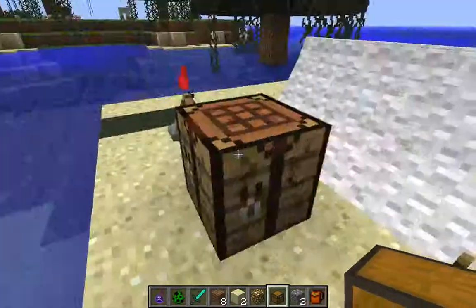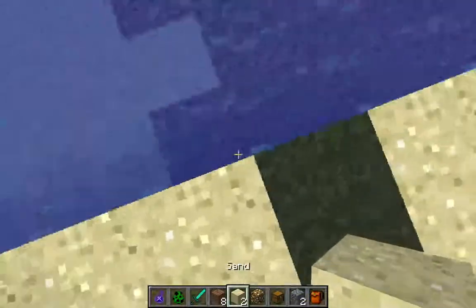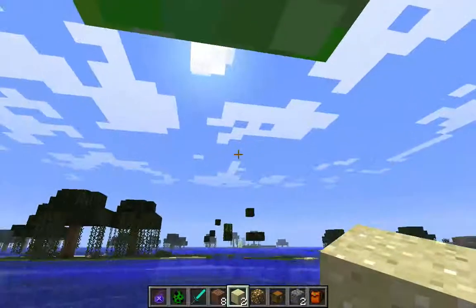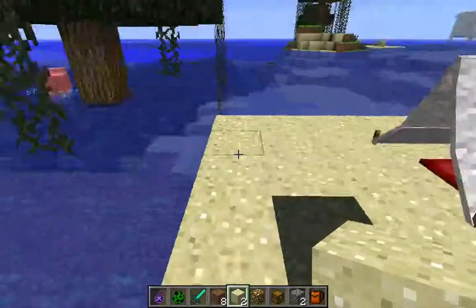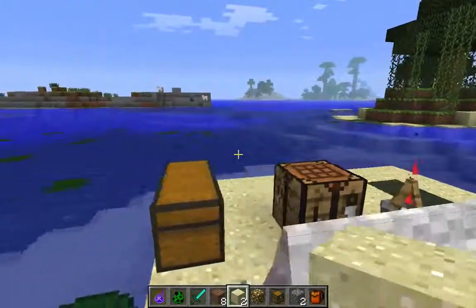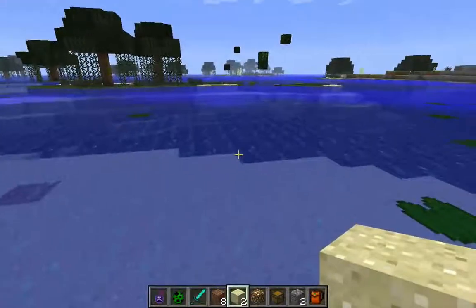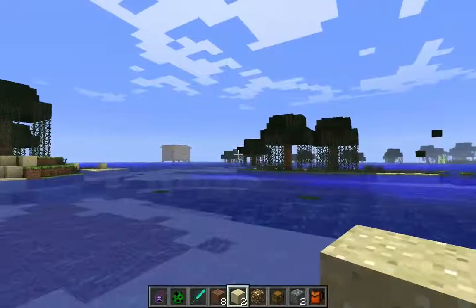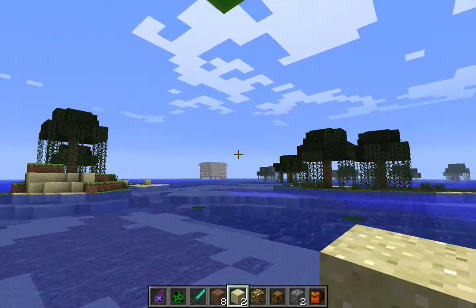I'll put you guys right over here next to this — I actually have a house in this area right here. I think I have two eggs stacked on top. Just wait three to five Minecraft days and you'll have a little creeper popping out — your own little pet creeper. It's like a cat or a dog; it will follow you around and attack. If you give it certain things like TNT or gunpowder, it will increase the hearts it has and also make it do more damage when attacking enemies.